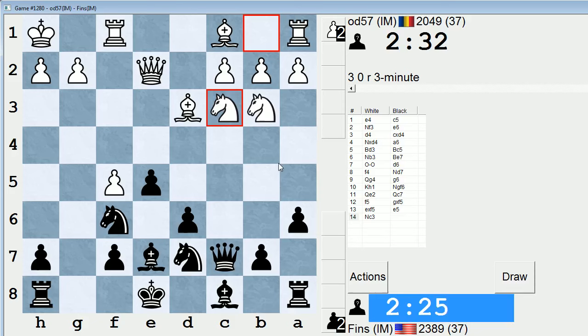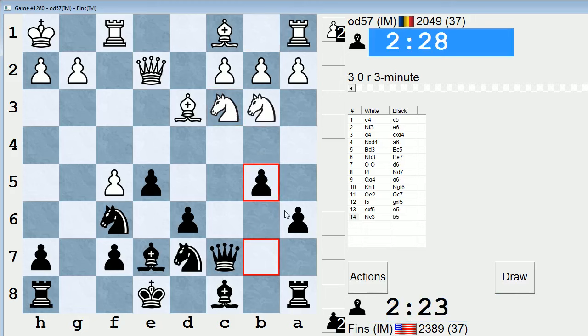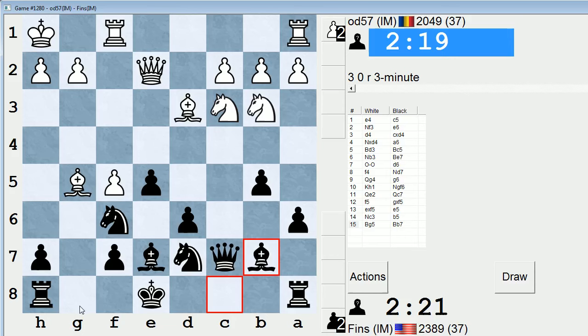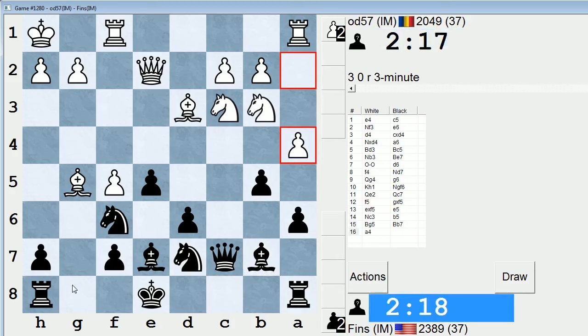Should I play b6 or b5? I think it's a close call, but b5 is more active. There's a chance he could use this pawn as a hook to attack — like maybe play a4 and try to get me to play b4 — but more likely I'm just going to be able to attack him down the g-file. Rg8 is coming and it's pretty serious once it gets going.